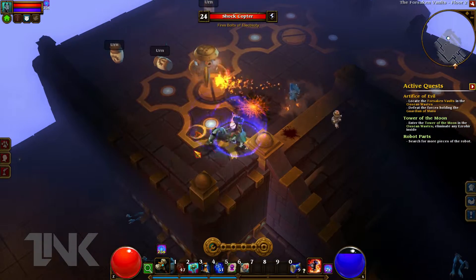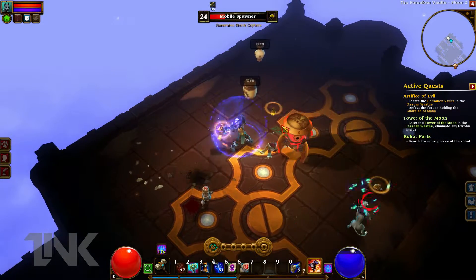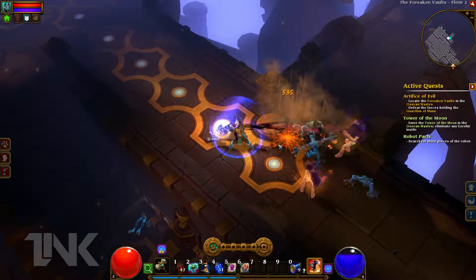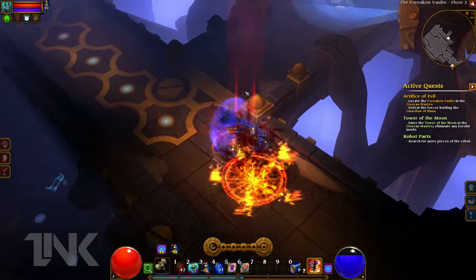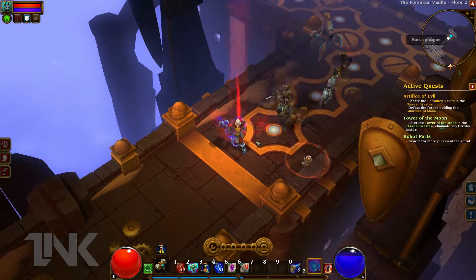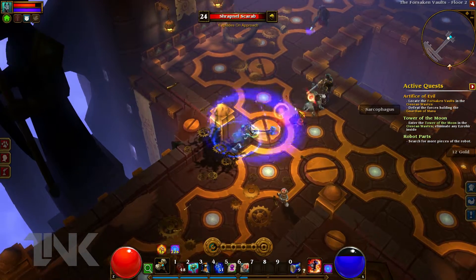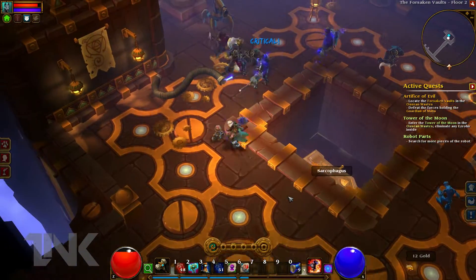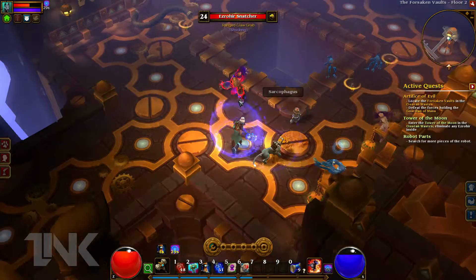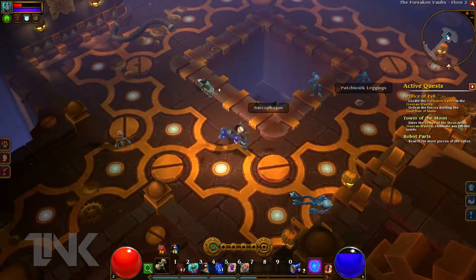I have to pretty much go through the old double punch. He's being corrupted by the Alchemist or something. Another one of those walls. Inventory is full again — and there's another skill point I can put into my shield.